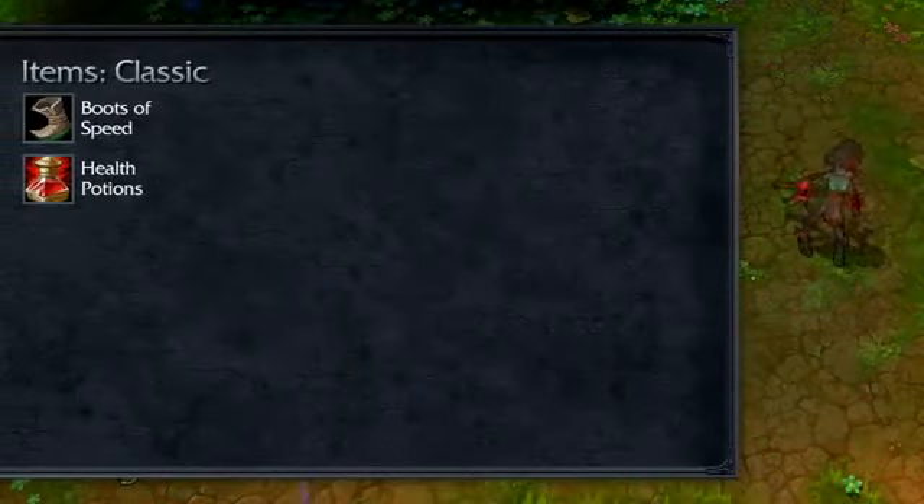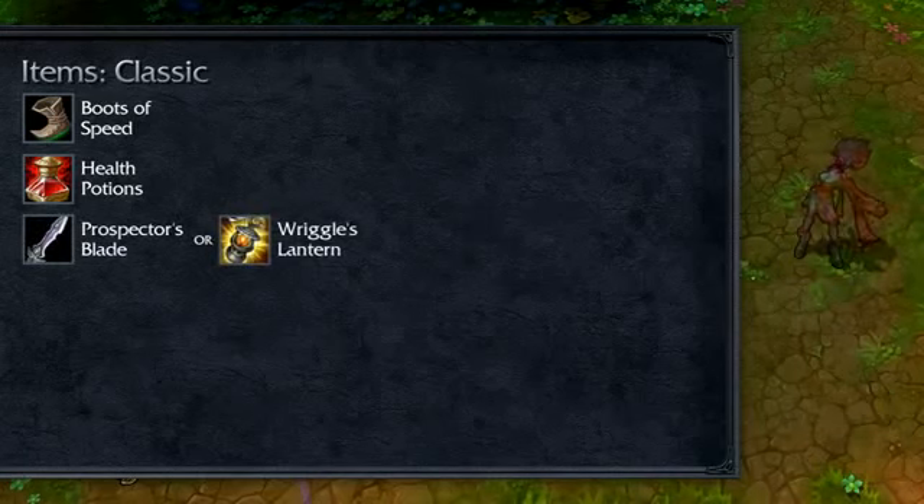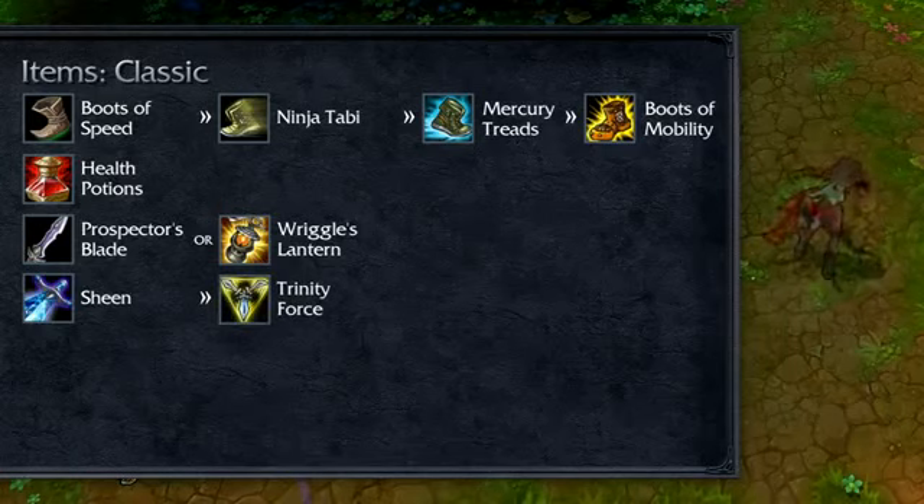Open with Boots of Speed, health potions, and grab Prospector's Blade in Dominion or Wriggle's Lantern in Classic. Take Sheen and upgrade her boots as quickly as possible, then upgrade to Trinity Force.